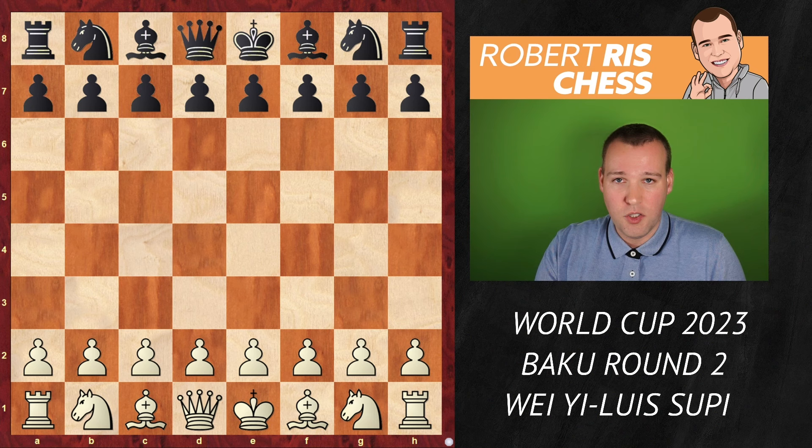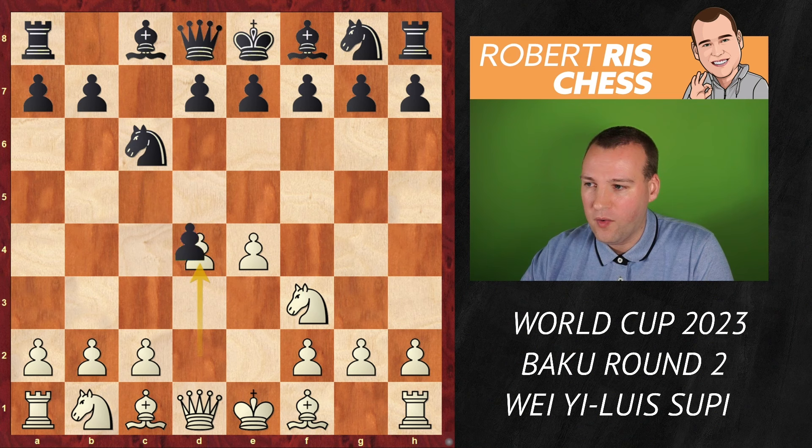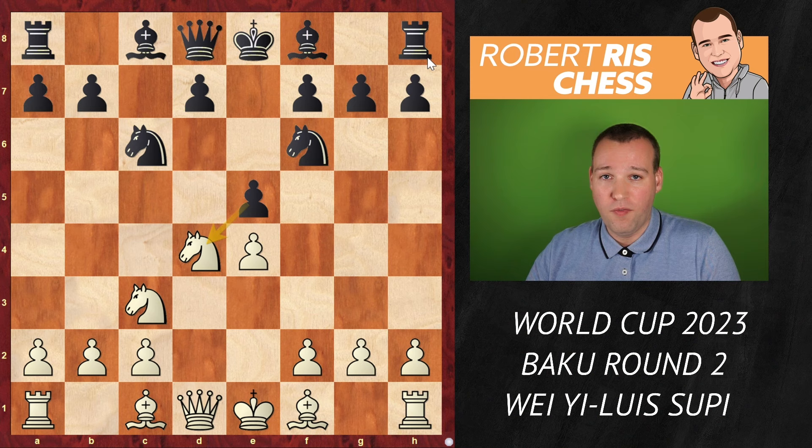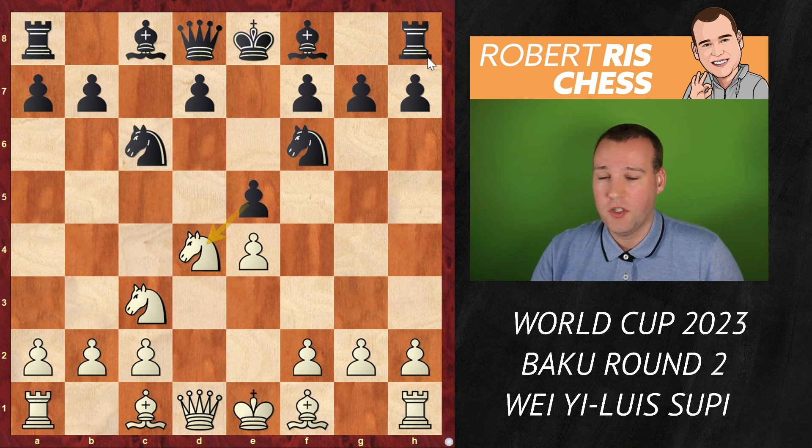I'm going to show you all the highlights of this fascinating encounter which started off with the Sicilian opening. After the move d4 we have the open variation leading to my favorite line, the Sveshnikov. I've been following this opening for many years and it got mainly popularized again a few years ago by all the efforts of Magnus Carlsen, who successfully played it in his World Championship match with Fabiano Caruana in London 2018.